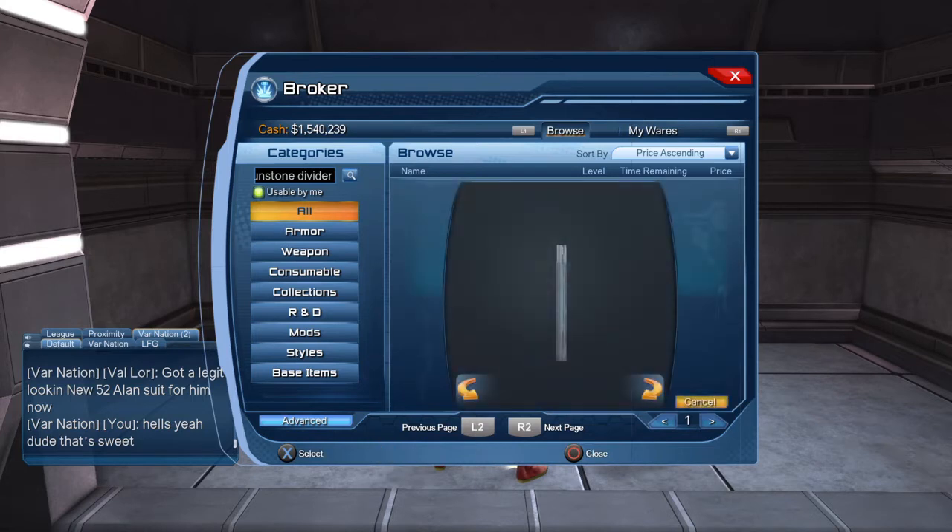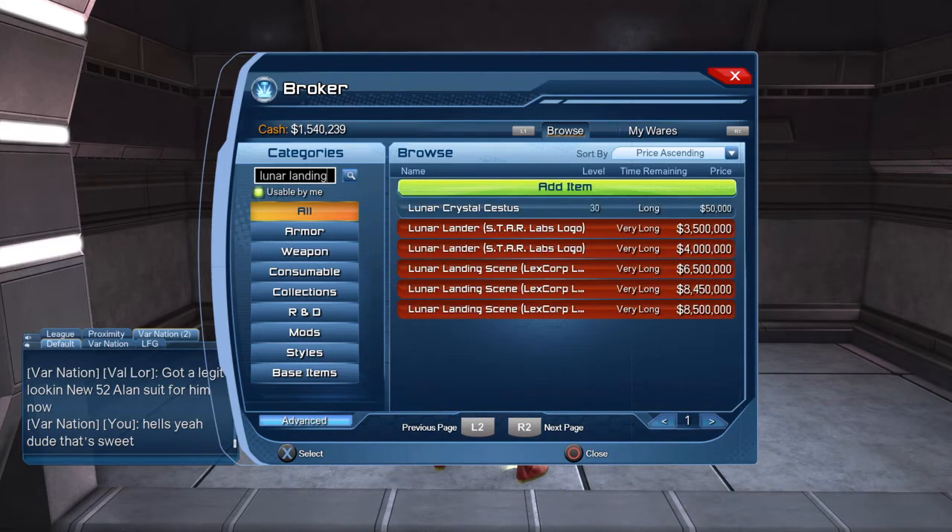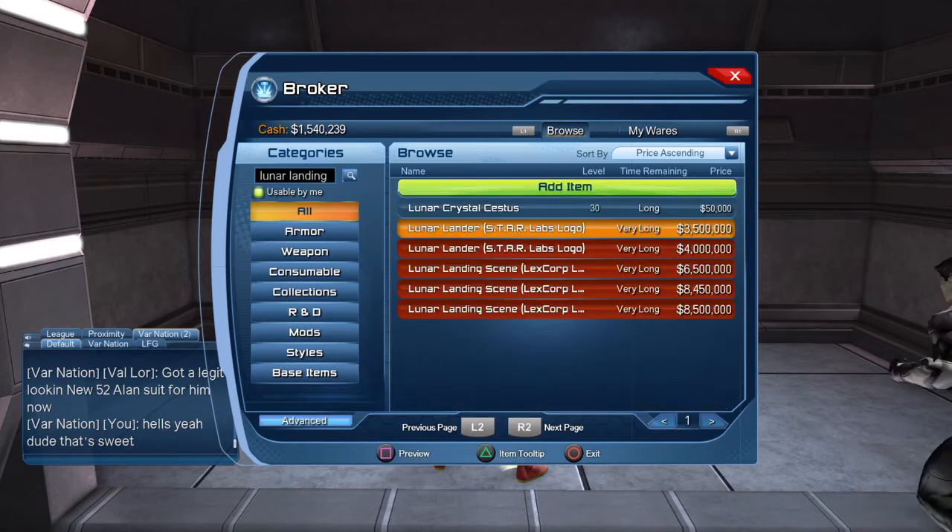The cheapest one is a mil. That's pretty nice. Do you want to go with these two? Because this one you can't see, but there's a lunar landing scene. I like that, but I don't think I'm going to drop a million dollars on it. So there's one with the Star Labs and then there's one with Lex Corp — nice. You see the symbol on the side? Yeah, that's awesome.